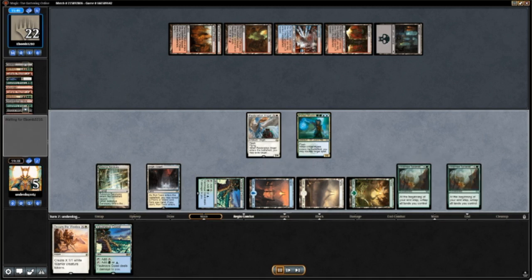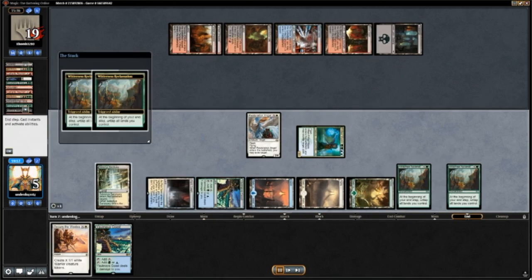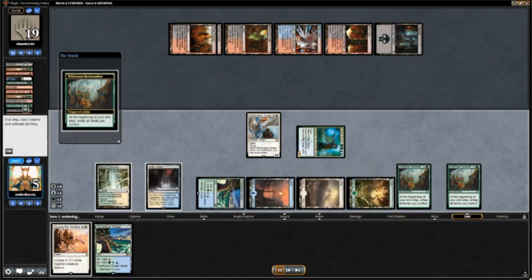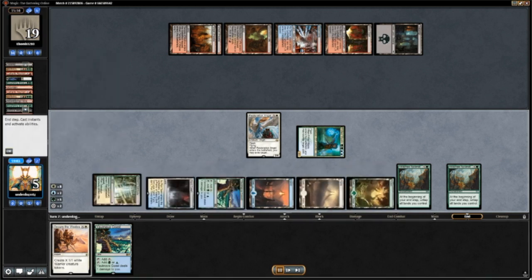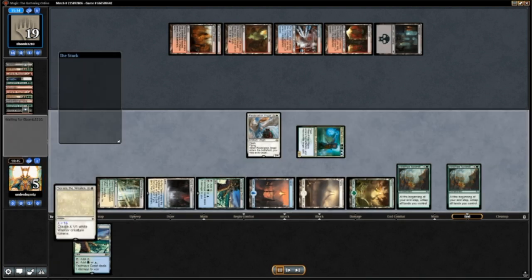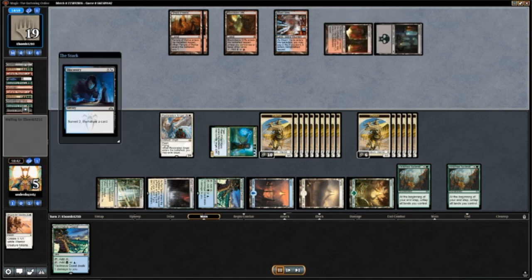I get down the second Wilderness Reclamation, and next I'm going to cast a big Secure the Wastes to create a lot of warriors — pretty much the only thing I can do. I want to try to get some blockers or try to help close out the game. So we end up with 16 warriors.